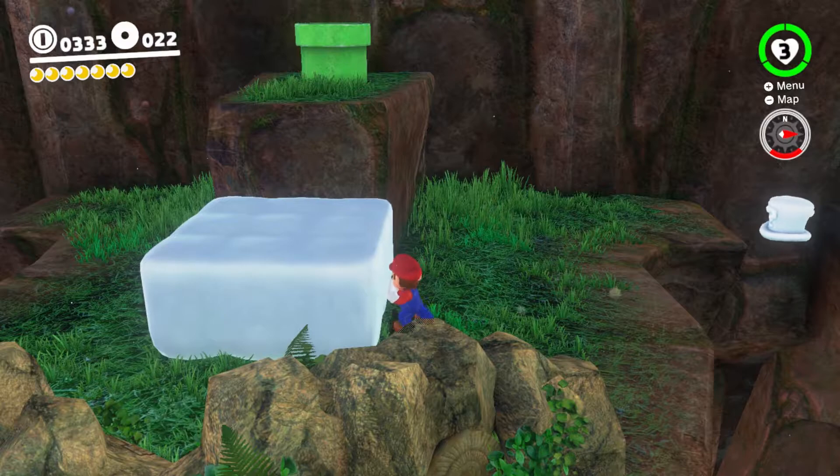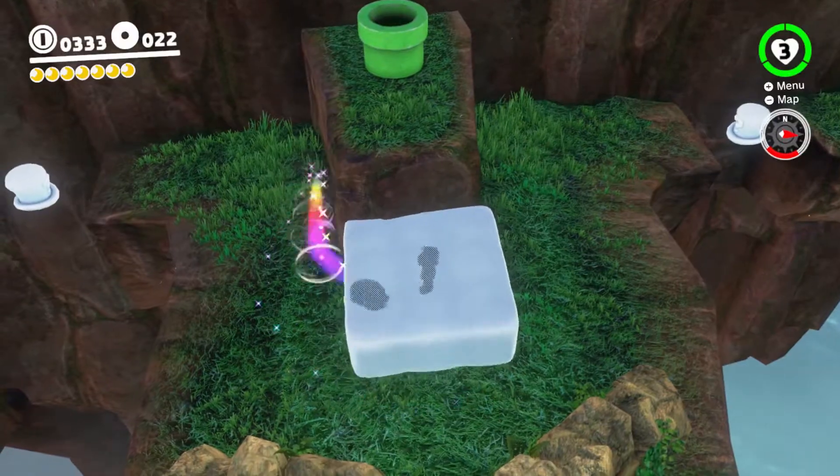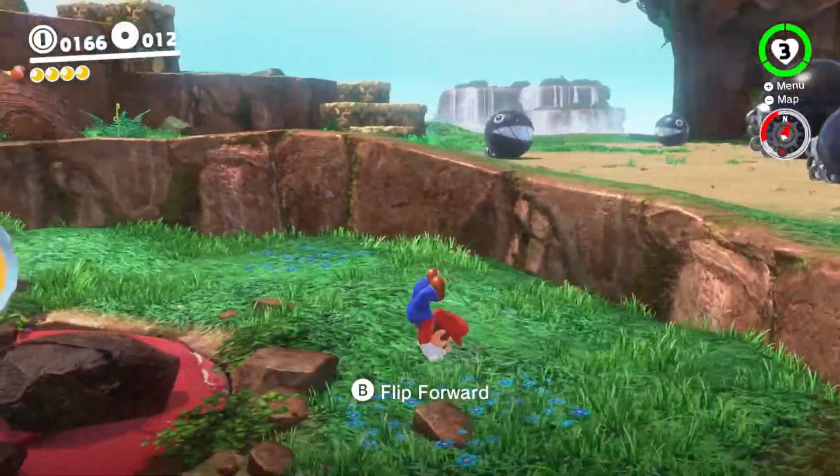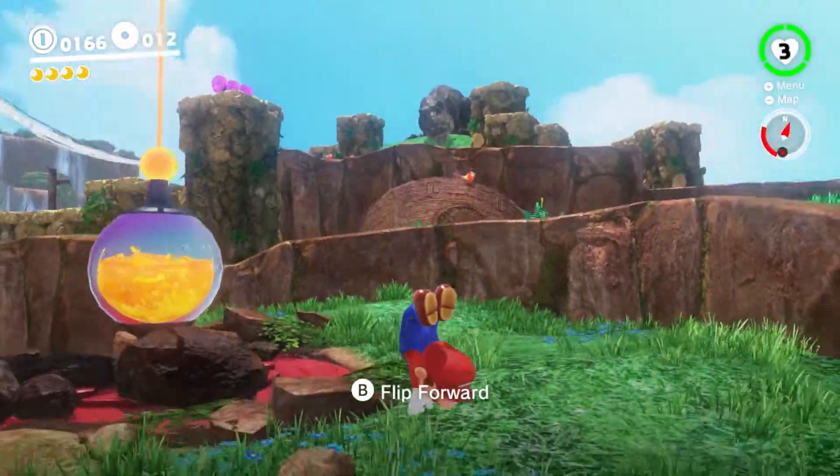As you see, Mario can push on the outside of the cloud, but he can't get in once it's activated. So, this is a super cool trick that I managed to pull off when I was messing around in Cascade Kingdom.